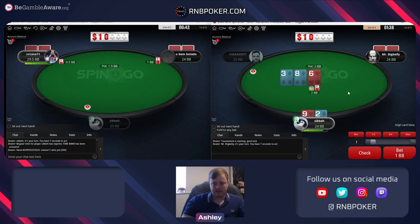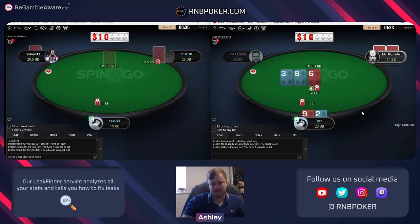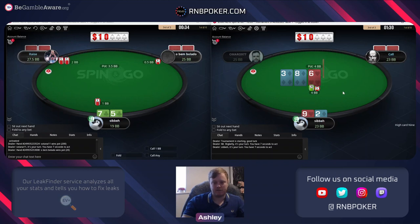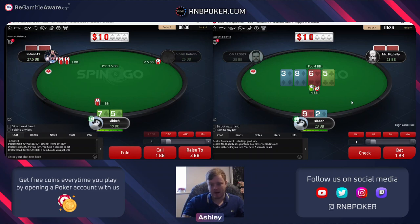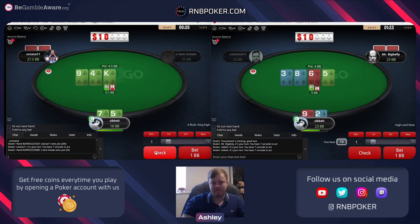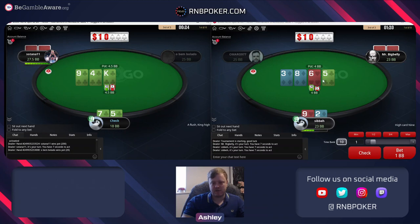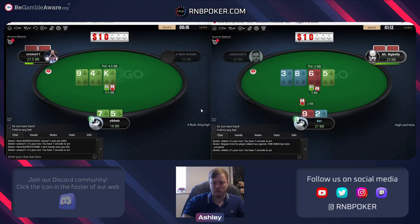When a random player checks to us we have a profitable stab with any two cards in this situation - this board not being one of the best but still we're going to achieve the over-fold equity needed. Once we get called, a triple barrel will be profitable. So we'll bet, check, bet. I'm fine with both options here - we can hit the straight both ways - so I'm actually going to go for the triple barrel option, just a medium size followed up by around three quarters on the river.